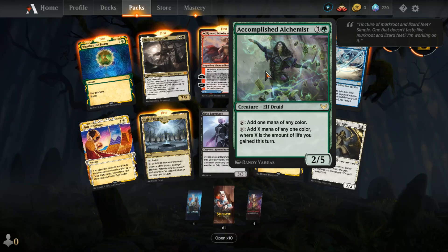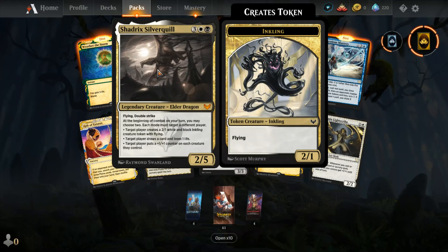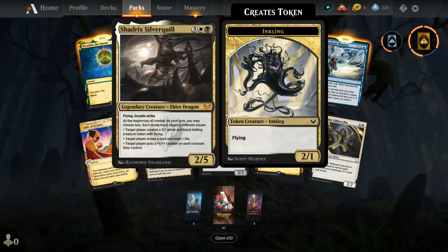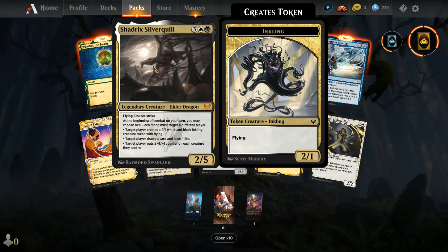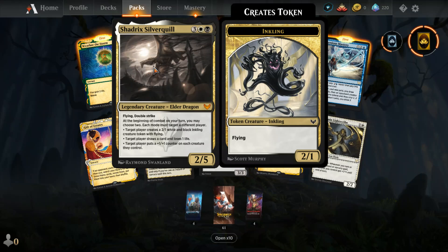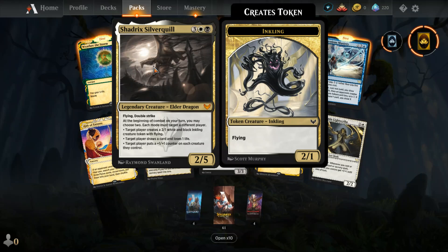Accomplished Alchemist, elf druid, 2/5 — tap it for a mana of any color, or tap it to add X mana of any one color where X is the amount of life you gained this turn. Oh, I got Shadrix — like the lead singer of Papa Roach, Jacoby Shaddix, or maybe anyway. Shadrix Silverquill — three, a white and a black for a 2/5 elder dragon.